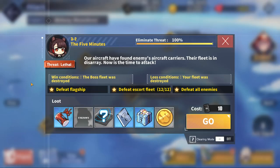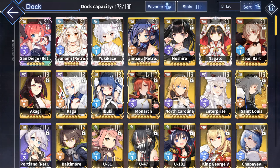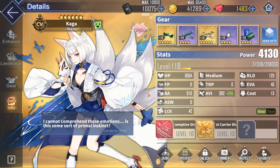Now, an easy way to remember what good planes are: if a plane has 'Hell' in its name, it's usually hella good. So the Hellcat being the best fighter, and the Helldiver being the best dive bomber. Now moving on to the third slot — we've got the Torpedo Bombers.